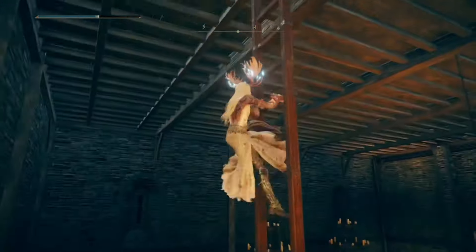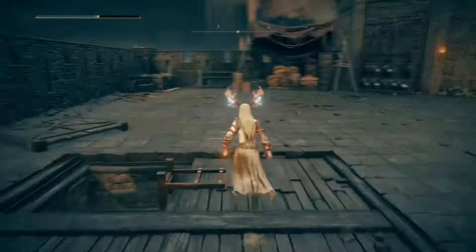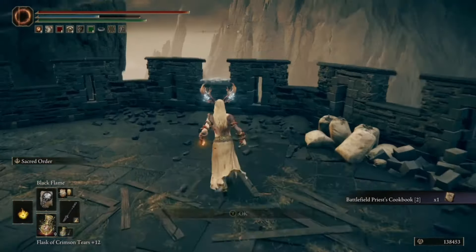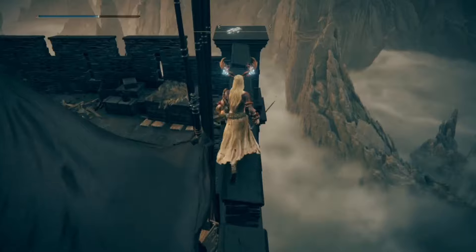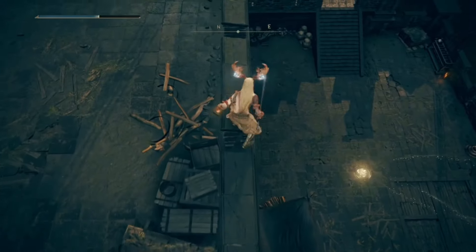Go through the room and up the stairs at the back, then go up the ladder. Go to the tower and up the ladder there. Once at the top, open the chest — it's another cookbook. I swear half of the rewards in the DLC are cookbooks. Anyway, hop on the southeast ledge and then drop down onto the railing below, continue across the railing.